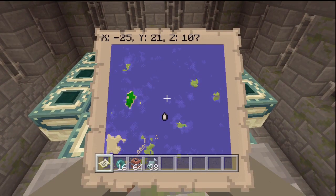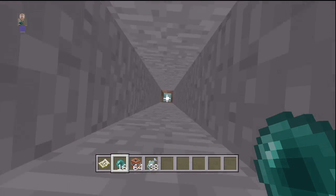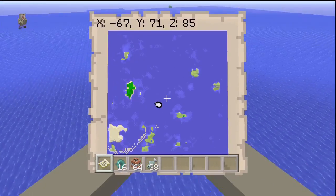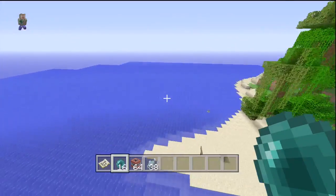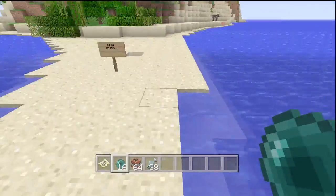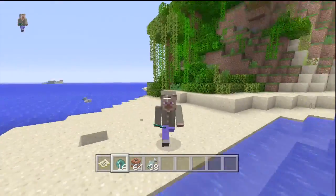Here are the coordinates to the stronghold: X of negative 25, Y of 21, and Z of 107. I didn't want to show you anything else because it's a survival seed and survival is best played finding stuff for yourself, but a stronghold would be really hard to find in the middle of the ocean, so that's why I showed it to you. The seed is once again Artemix. I love you all and I shall see you all next time.